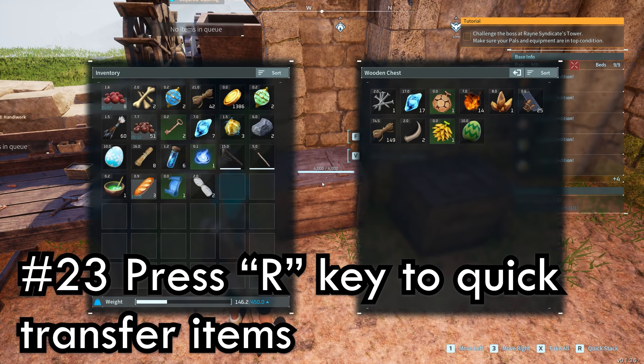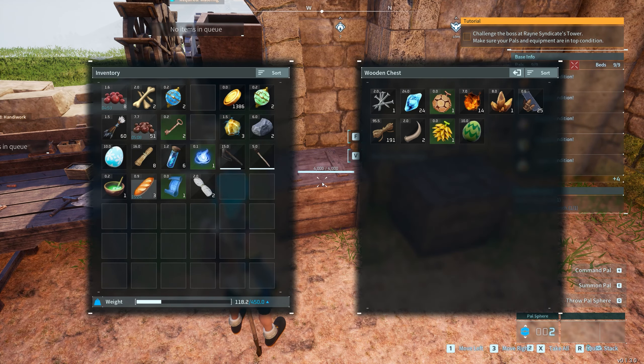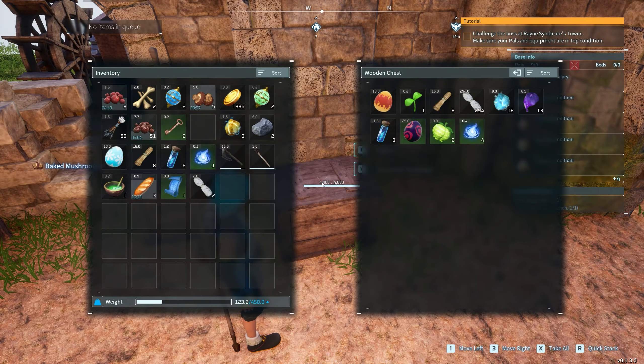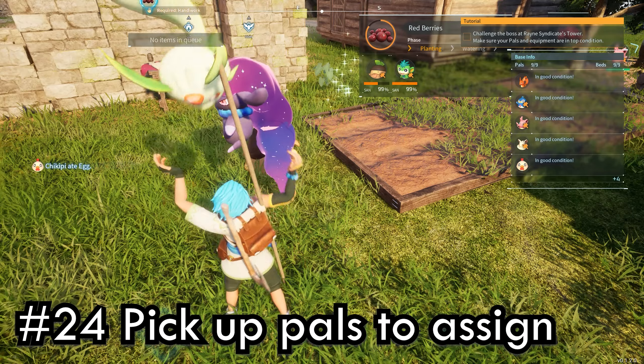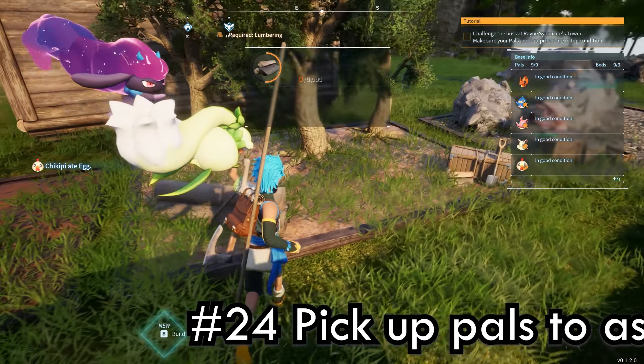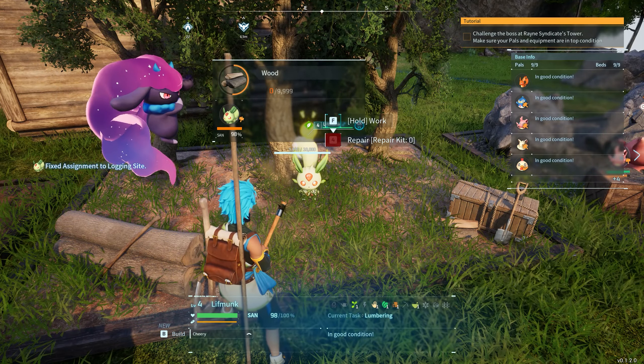There's a command that will move all items into storage that already exists in a box. If you hold down R on PC, it'll automatically switch everything over. As of right now, the stacks appear to be infinite, so this may help with organization. You can also assign tasks by lifting PALs and throwing them at the thing you want them to do — if it's something they can't do, they'll just go back to doing something they know how to do.